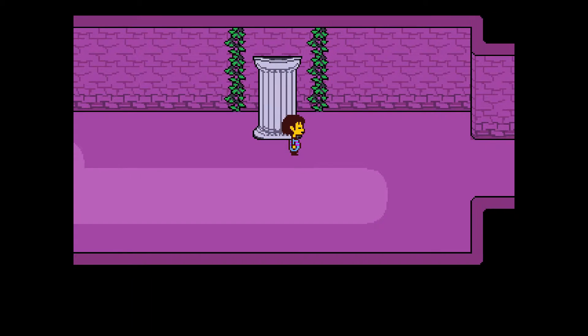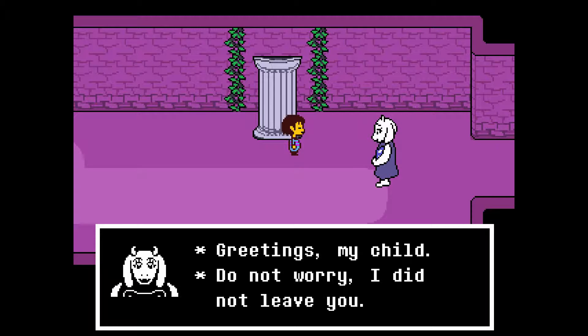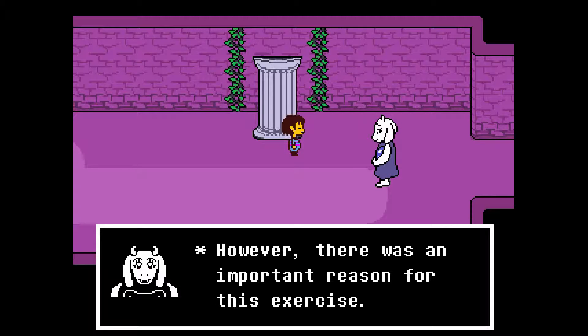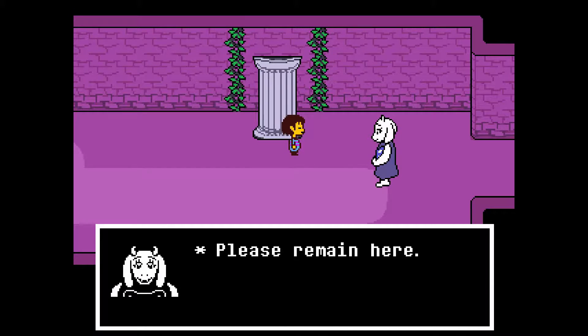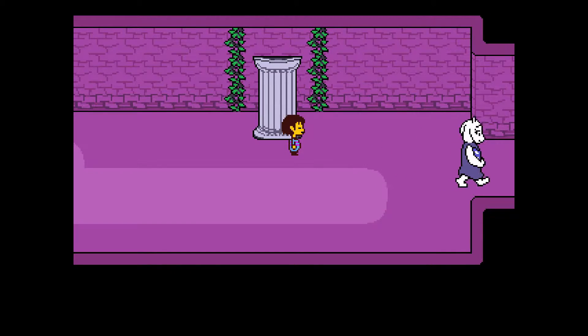Wait, it's her! 'Greetings, my child. Do not worry, I did not leave you. I was nearly behind this pillar the whole time. Thank you for trusting me. There was an important reason for this exercise — to test your independence. I must attend to some business and you must stay alone for a while. Please remain here, it is dangerous to explore myself. I will give you a cell phone.' Alright, be good!